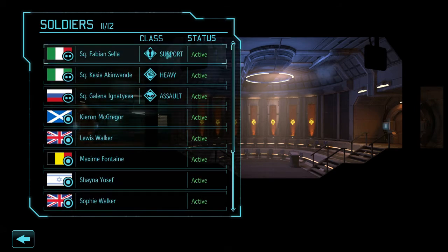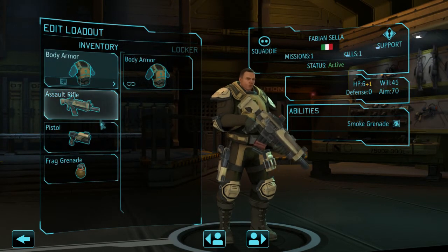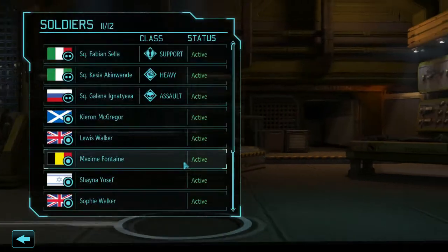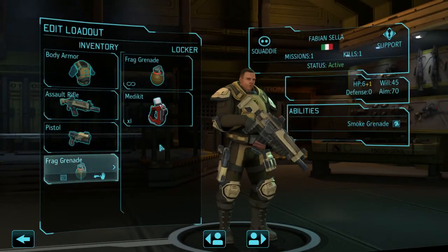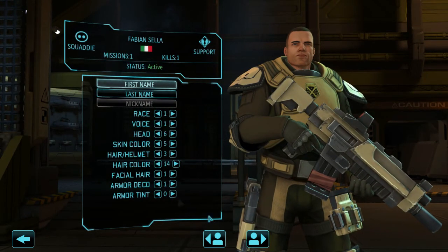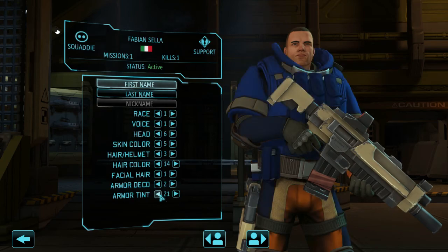Here you can view your soldiers and click on one to personalize loadouts: armor, weapon, and equippable item. This is a heavy — he's not going to get a med kit. Let's put the med kit on the support; he will definitely need it. You can also customize your soldiers — I like to give them different armor decorations so I instantly know which class I'm dealing with.